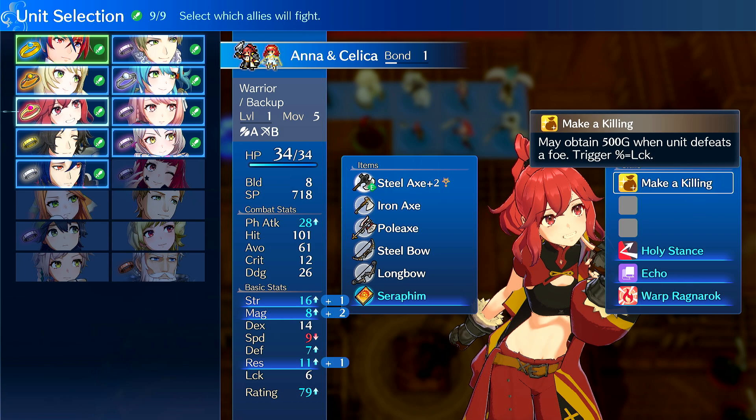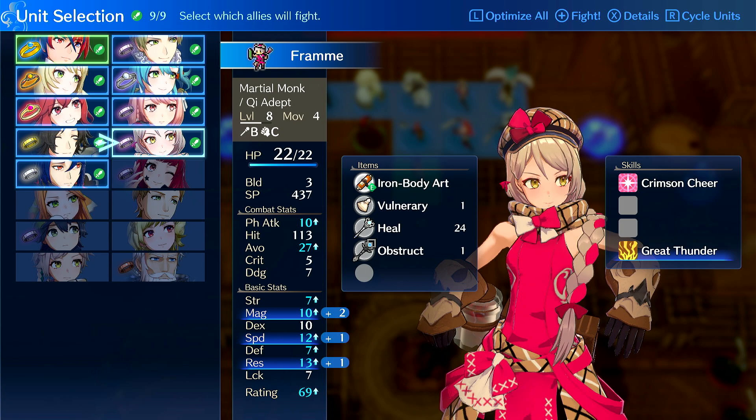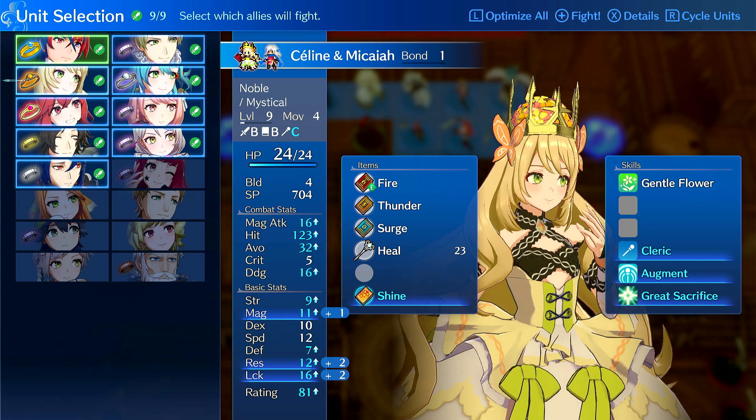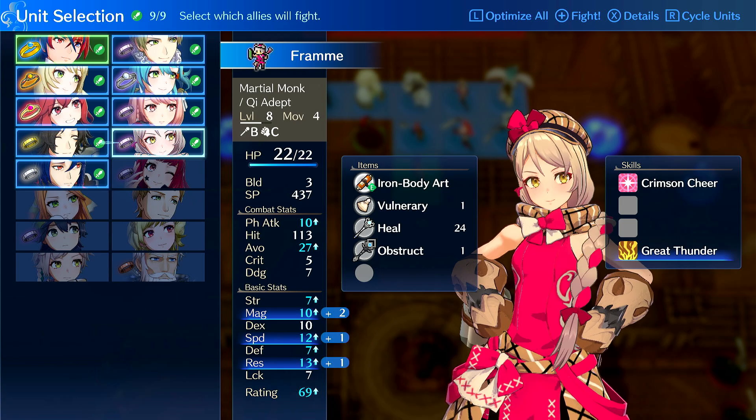She's a pretty good unit with decent growths and okay build. I have her as an archer, and I also have Alcrust. I don't need Fram, honestly — she doesn't really add anything. You want archers basically, because there's a lot of flyers to shoot down, so archers are extremely helpful.